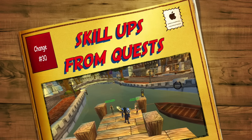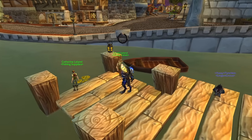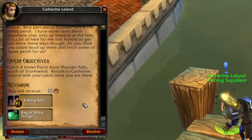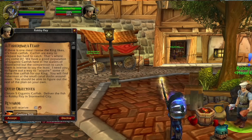Coming in at number thirty is the new fishing and cooking dailies in major cities. Not only do you get skill points in both fishing and cooking for completing the quests, you get reputation with the faction of the city you're doing the quest from, and of course a bag as a reward that might have a pet in it, a weather-beaten fishing hat, or even a jeweled fishing pole. If you're after achievements, you will need to get all the dailies done in each of the cities for your faction.